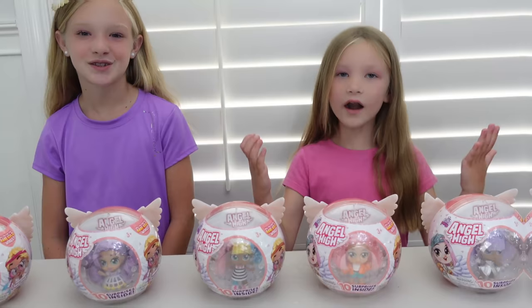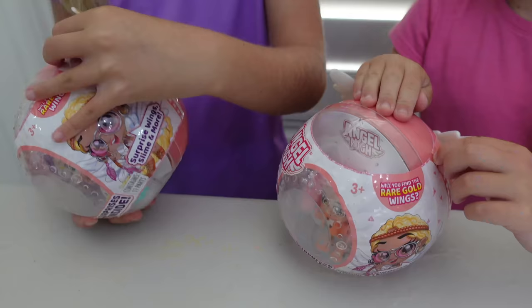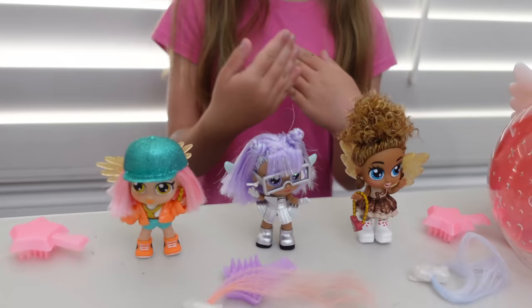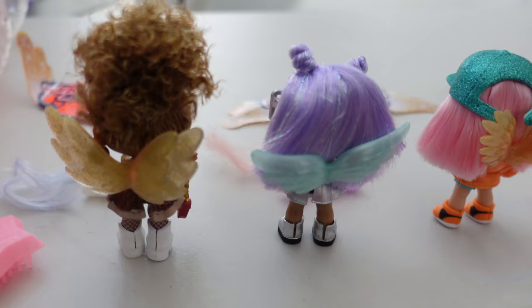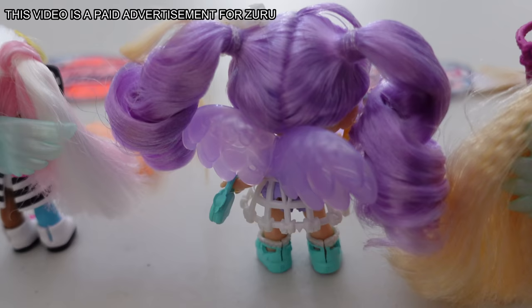All right, guys, we got them all here. Now let's open them up. I'm going to open Twizzle first, and my favorite is Cosmo — I'm going to open her first. I almost forgot — I found the rare golden wings! We got everyone opened up. So this is Coco Love, this is Cosmo, and this is Zesty Beats. Two of mine have the rare golden wings. I opened up Twizzle, Pascal, and Karma Mellow — no golden wings for me. But I really love the purple wings and how they match Pascal's hair.